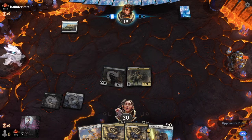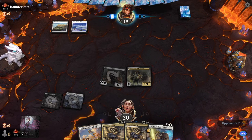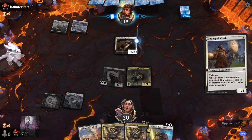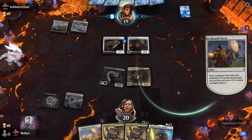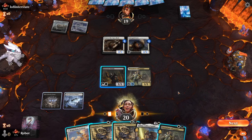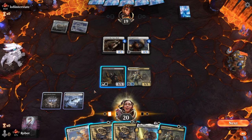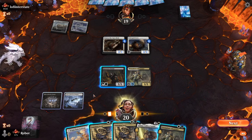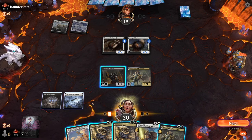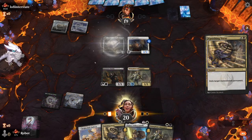Did we possibly run into a Mono White deck? They do have 1-drops, they're just saving them for turn 2. Do they spread the counters around? I'm really tempted to play Nadar, but I'm also tempted to get rid of the Monk of the Open Hand — because they can double up against the Triumphant Adventurer and that's not great for us. Let's do that — it's mana efficient.